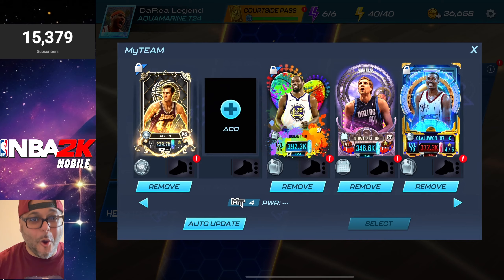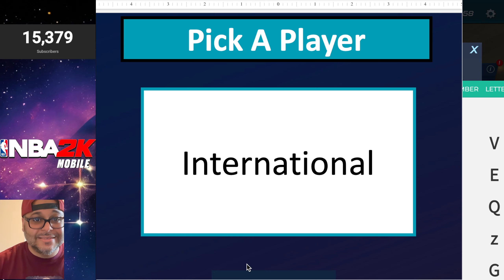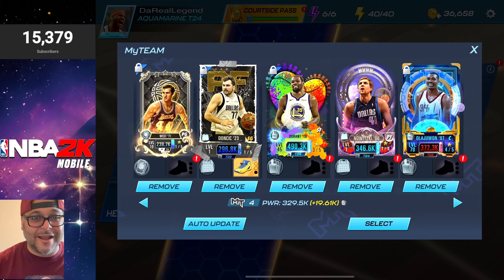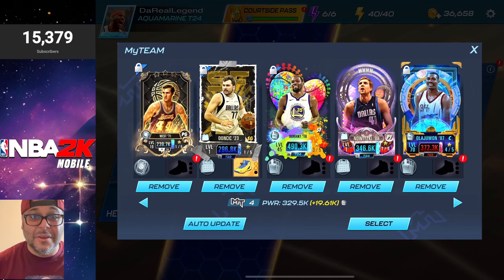We just need to pick a shooting guard — hopefully a good option. This lineup is looking legendary so far. The last letter is G — an international player. We need to choose an international shooting guard, and I already have an idea who it's going to be. It might be an alternate positions card, it might be somebody who just dropped 73 points in a game. We're throwing Luka on the squad. So our team is Jerry West, Luka, Kevin Durant, Dirk Nowitzki, and Hakeem Olajuwon.